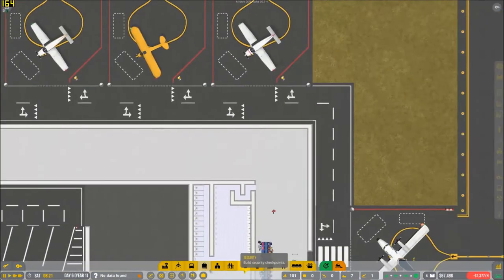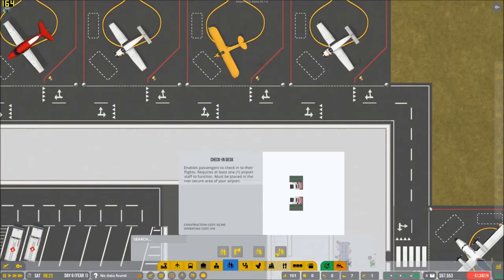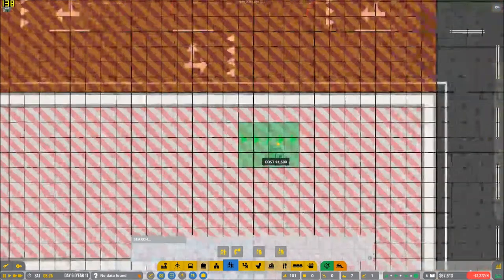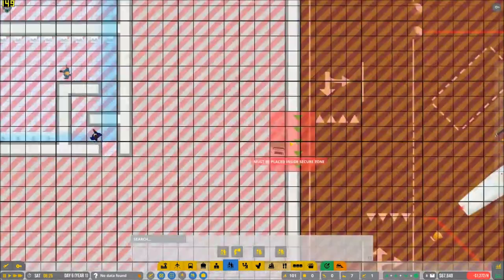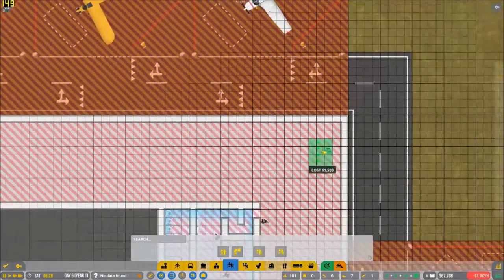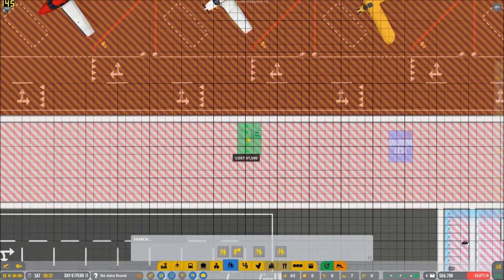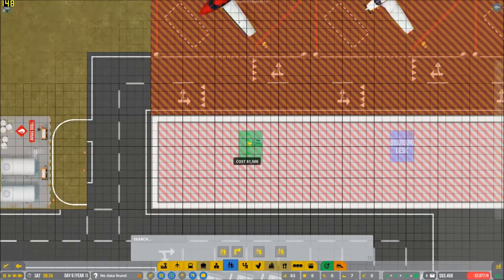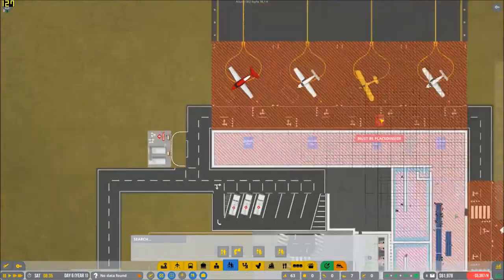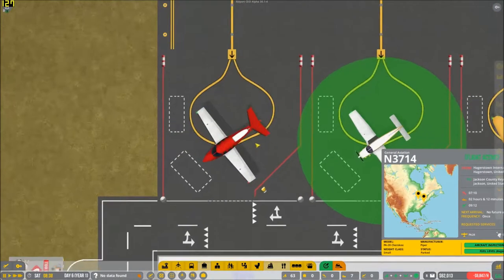I'm going to move the camera so we can see a little better. We'll only have the smaller check-in desks. It goes just perfectly aligned right there. So this will be the last of the general aviation to be allowed at these stands here. Hopefully they still earn us money.